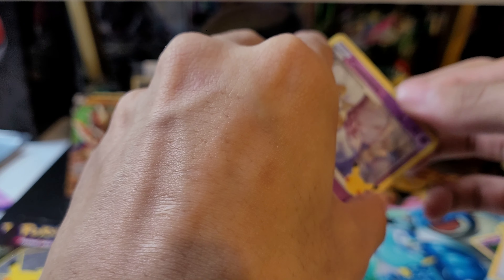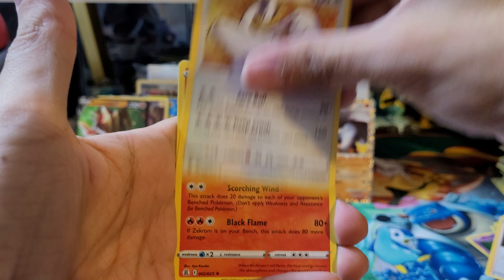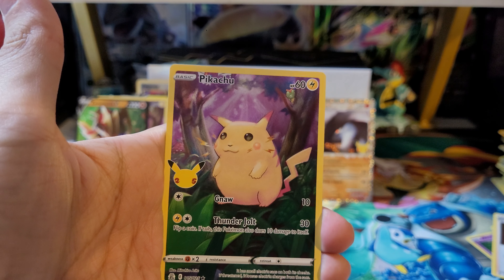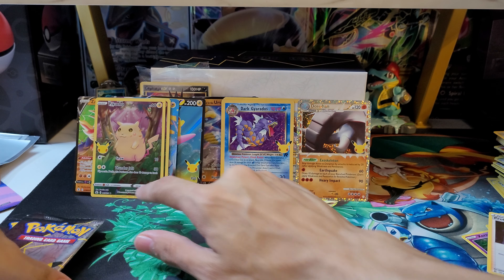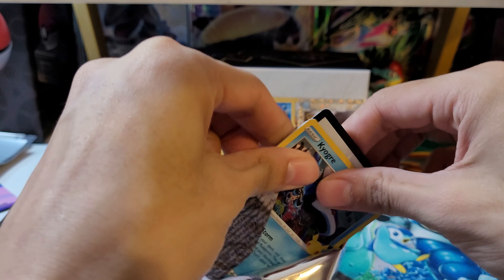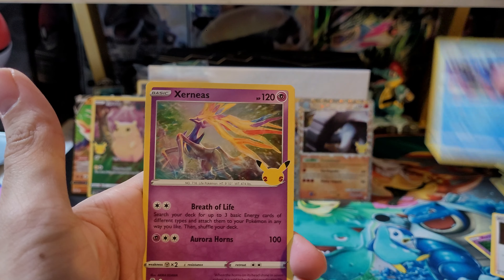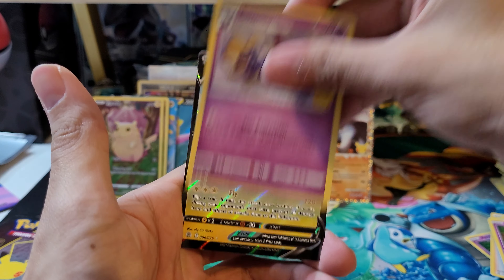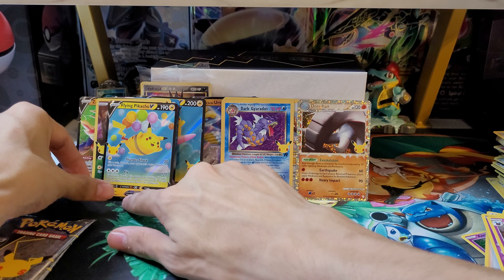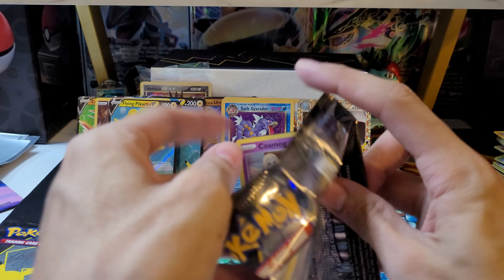We've got four more packs to go. Would be happy with any hits after this, especially since we did get a new Donphan. We've got Cosmog, Lugia, Reshiram, and another full art base set Pikachu. Alright, three more packs to go. Really happy that we at least got a new special side card — I know it's easy to get duplicates. We've got Kyogre, Xerneas, Cosmog, and a Flying Pikachu V. Not bad. So we got the Surfing Pikachu V and the Flying Pikachu V.